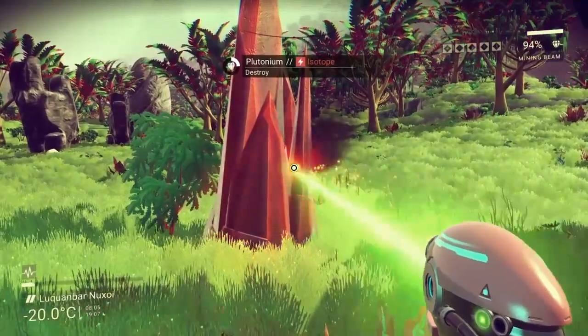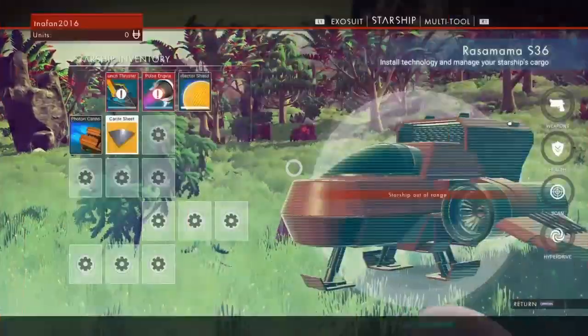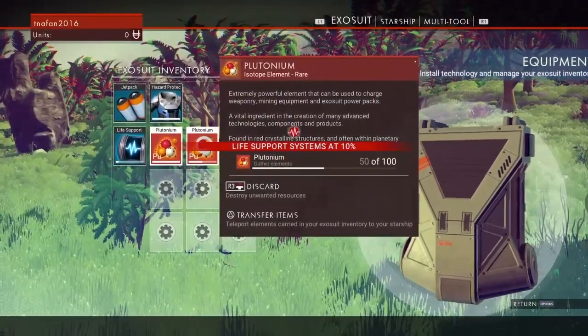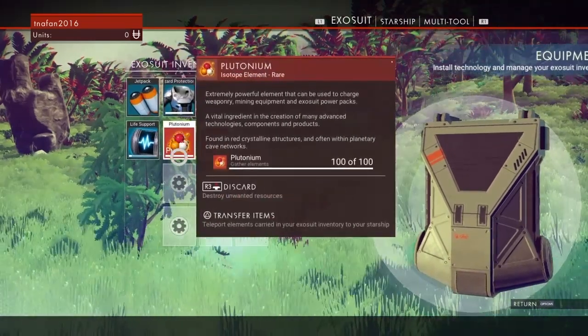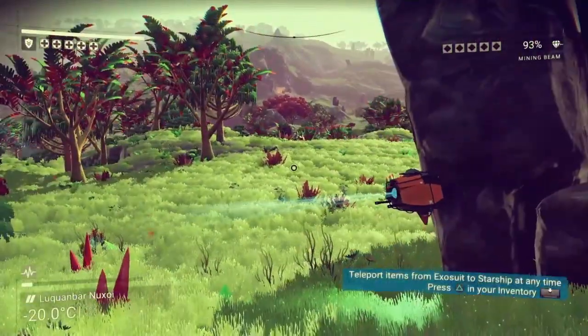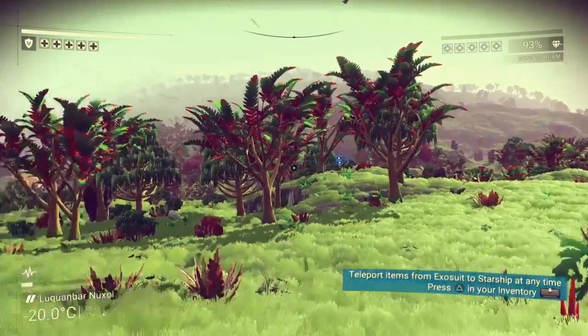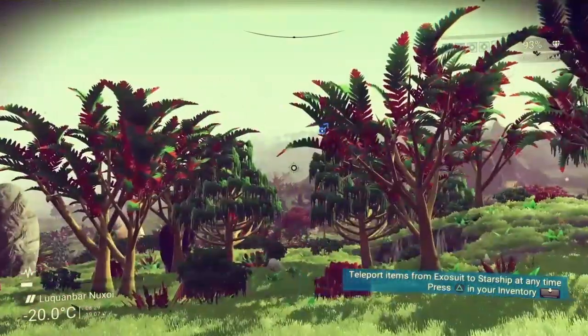We'll take that plutonium. Back in the day you could only mine 100 per stack — that's crazy. And we already have sentinels on our case. Yes, sentinels, I'm minding my own business, leave me alone! But look at the trees — look at all the different variants of trees.